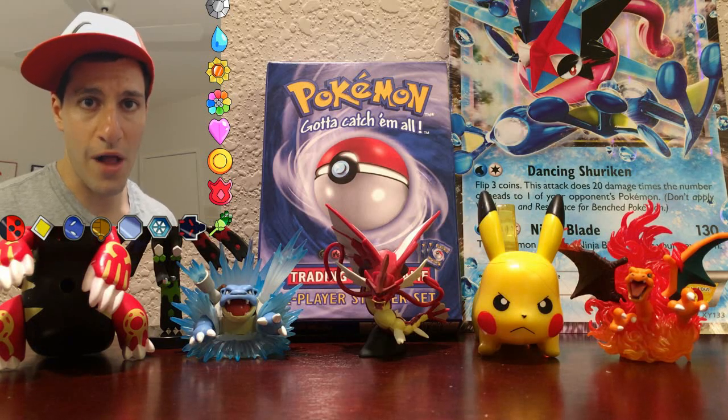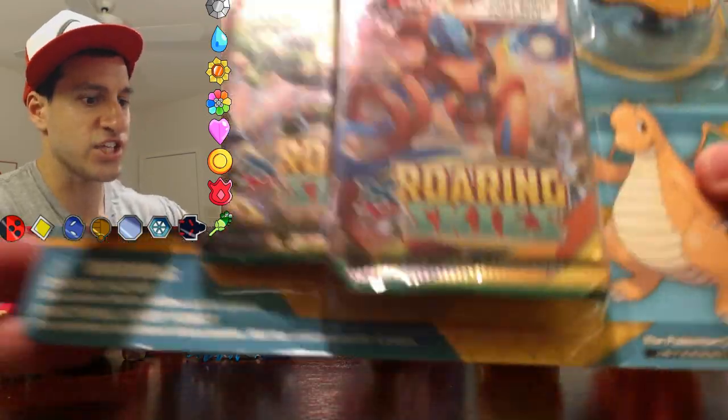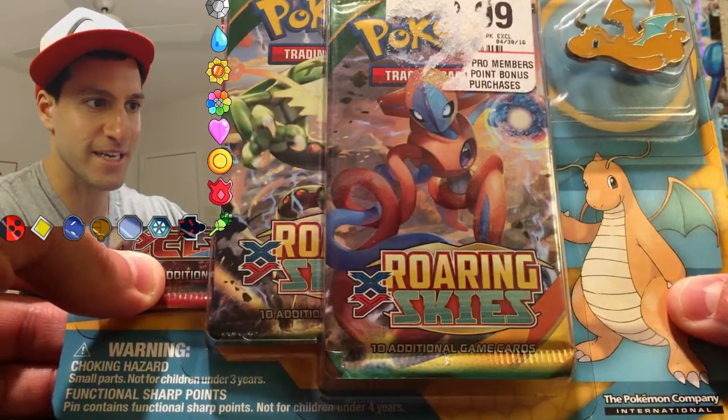Ladies and gentlemen, my name is Leanheart and welcome to another one of my Pokemon openings. Today I'll be opening up this — a Dragonite Blister Pack, complete with a broken tag so you can't see the price on it.